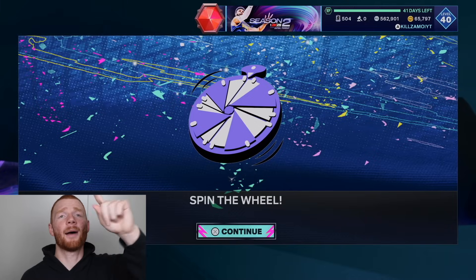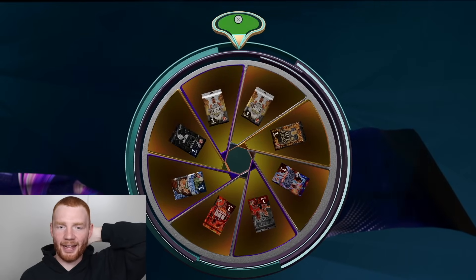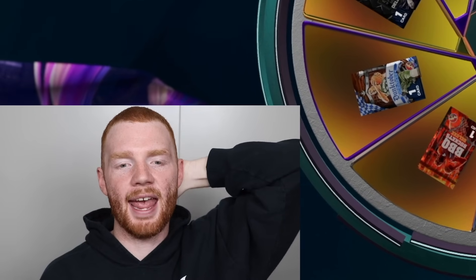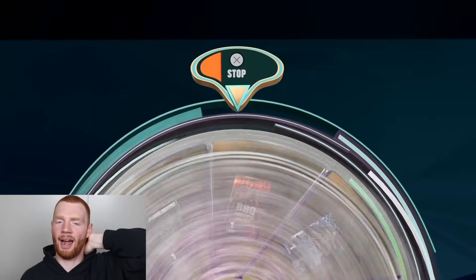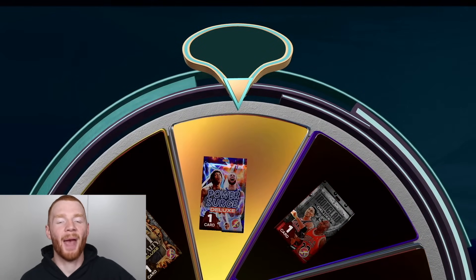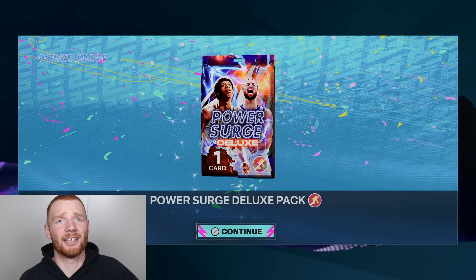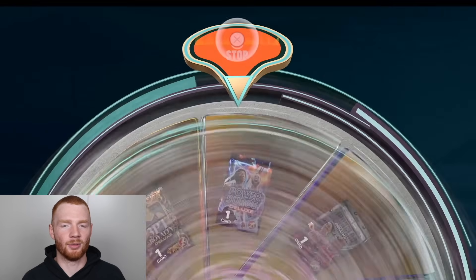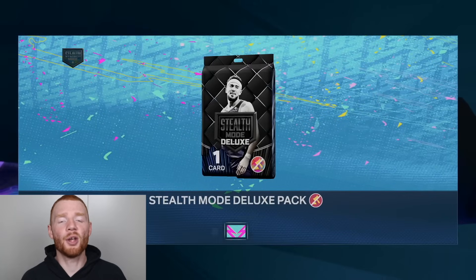Next up we have the wheel spin, and this is for the deluxe pack. None of these guarantee a diamond or higher — they all have gold cards in them. I actually haven't even seen the spin the wheel this year. Let's stop it there and see what pack we're going to get — it's Power Surge Deluxe, we'll take it. Now we have another spin the wheel — it looks like exactly the same thing but we'll definitely do it again. What pack this time? Stealth Mode — one of the newer releases of packs.